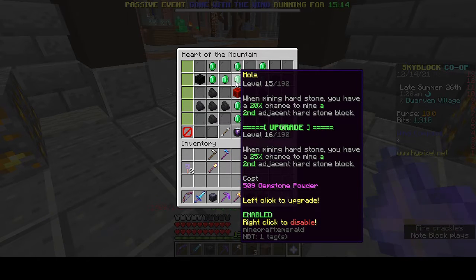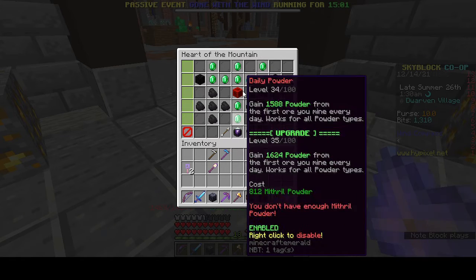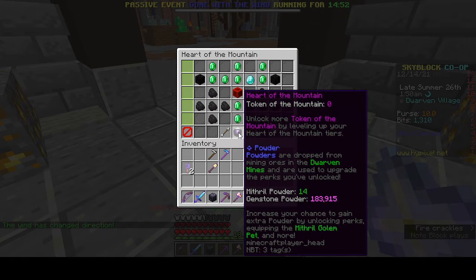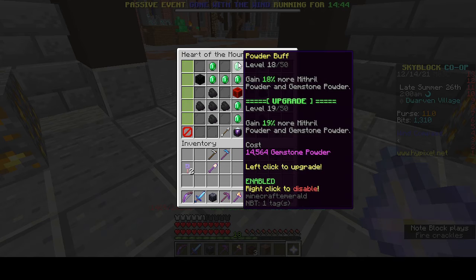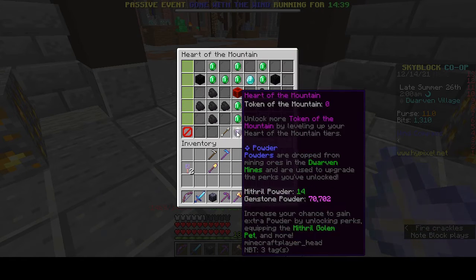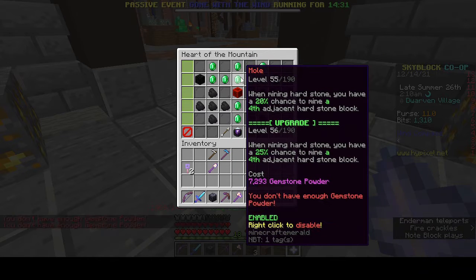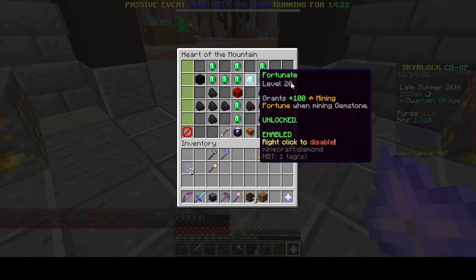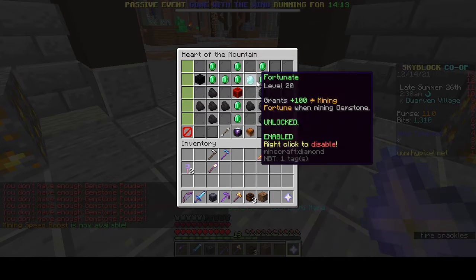We want to put quite a bit more gemstone powder into Mole so we can get it as high as possible — maybe level 50. Getting more powder will help us massively in the long run. Let's invest a bit more to get this to maybe level 20. We're starting to run out — okay that's level 20. We have 26k more. I'll put something into Great Explorer for when I powder mine. I think that's going to be our setup.